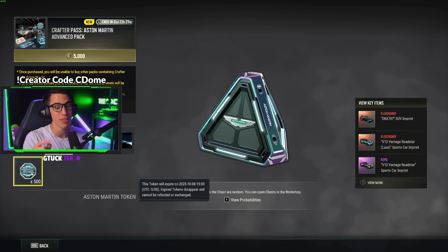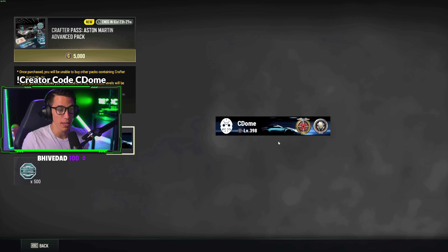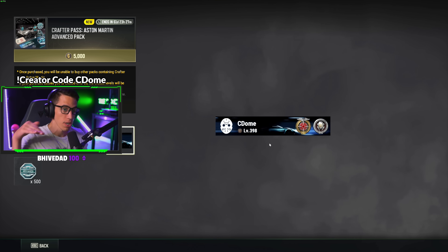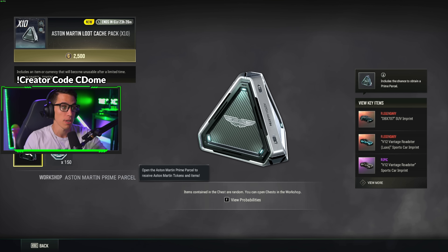The top three prize chances from the prime parcel: an 8.5% chance to get the V12 Vantage Roadster standard edition, a 5.1% chance for the Luxe edition — same car but better paint, bigger spoiler, and a convertible top — and a 6.3% chance to get the DBX SUV. Below those are percentages for all the paint color schemes and other customizations. It's a random roll crate, and you also get 100 Aston Martin tokens, all for the 1200 G-coin pass.